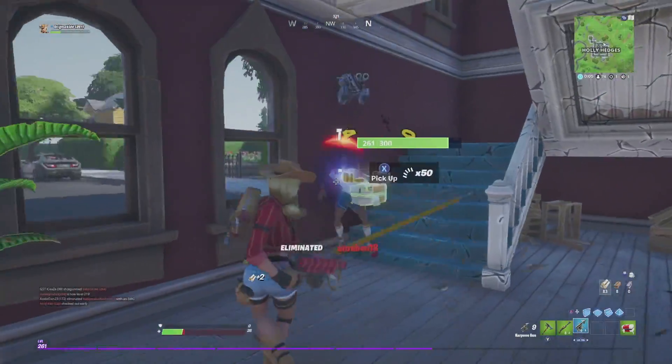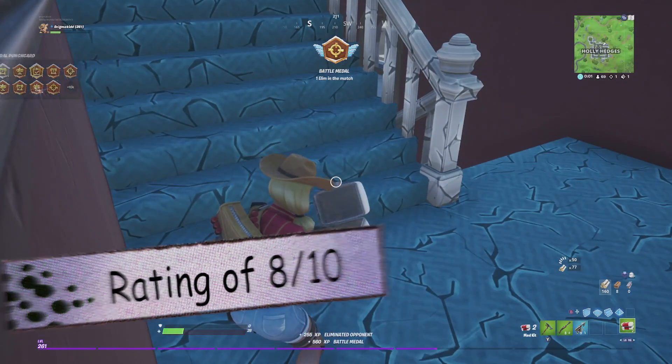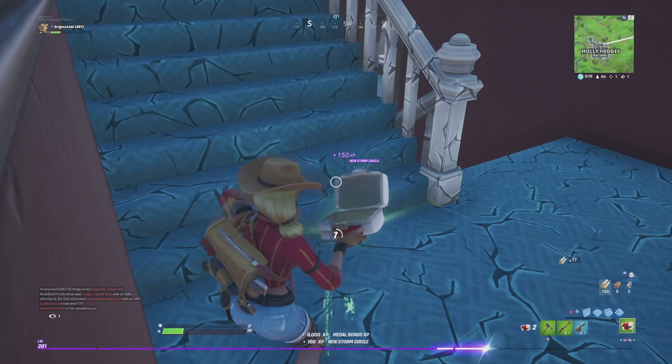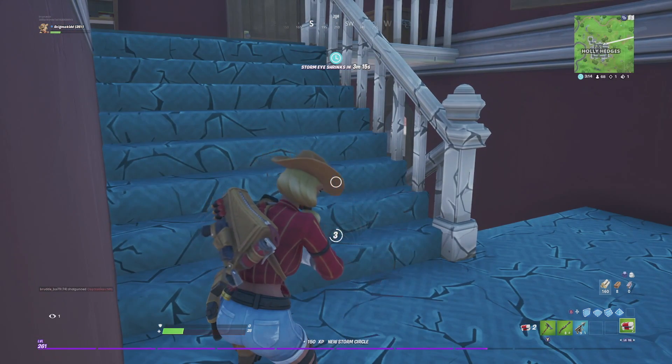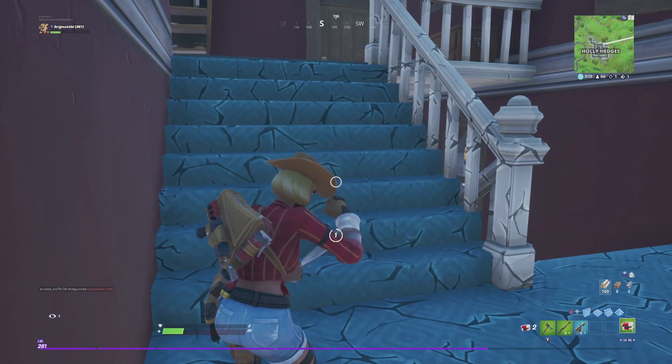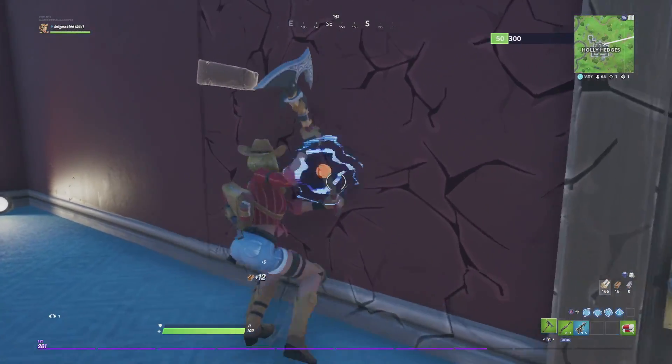Does she match her rarity? Honestly she does — she has a lot of characteristics of an epic skin with a lot of detail overall. It's a very clean skin. So what's my final rating on Rustler? I'm gonna have to give Rustler an eight out of ten. A very clean skin, lots of detail, she's very cool. The back bling is the weakest part of the set, but you could get past that. I do think she's a phenomenal skin.